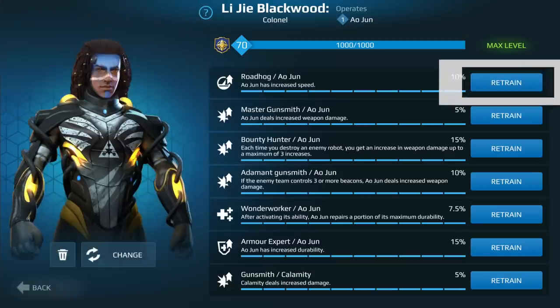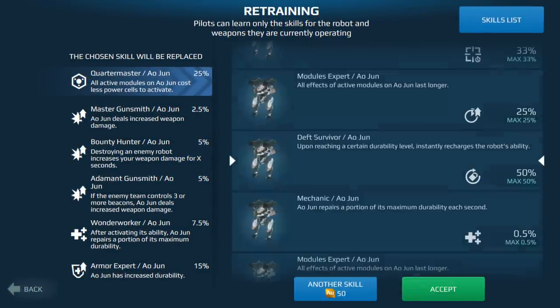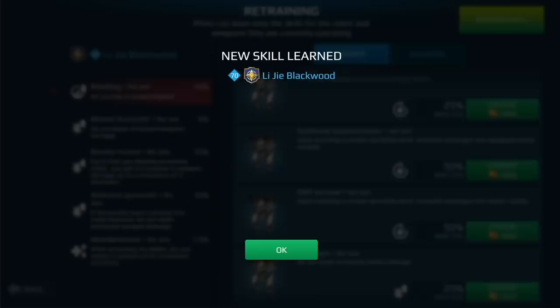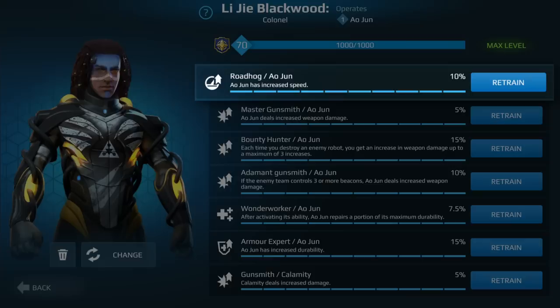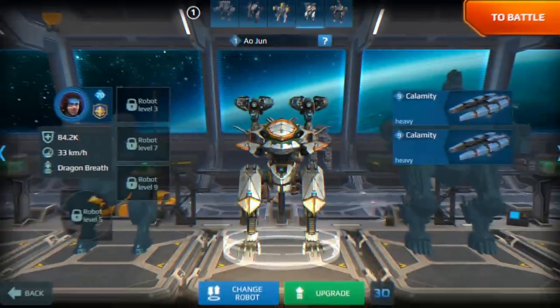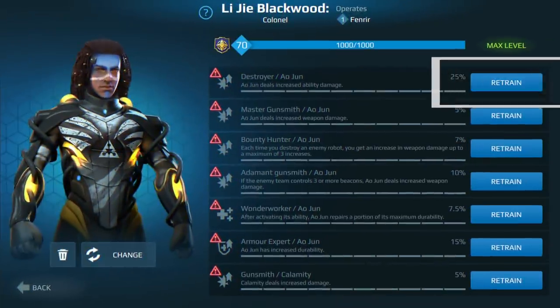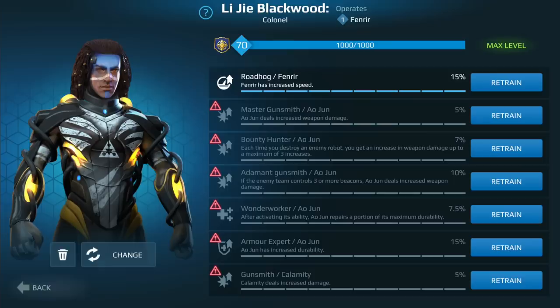Still don't like what you see? You can retrain the ability. You have two options: get a random skill for a small amount of gold, or spend more and pick the exact skill you want. The best part — you won't have to upgrade the retrained skill from the beginning. You'll save all progress and continue from where you stopped. You can also assign a veteran pilot to a new robot and retrain him for a new set of skills. Note that you cannot have multiple instances of the same skill — that's important.